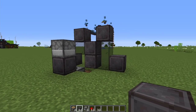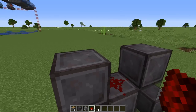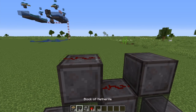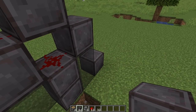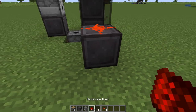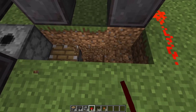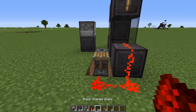Now jump up and on the front block above the glass at the front of the farm, place another piece of redstone dust with a solid block above it separating the two. On the back, place a redstone torch with a piece of redstone dust that comes down around it, then dig your way down and run that signal right into the piston.